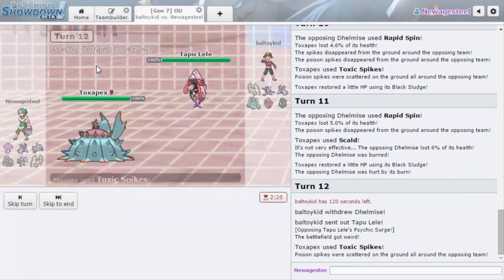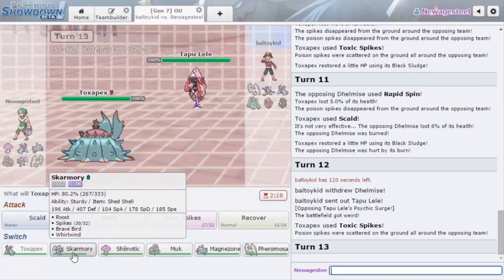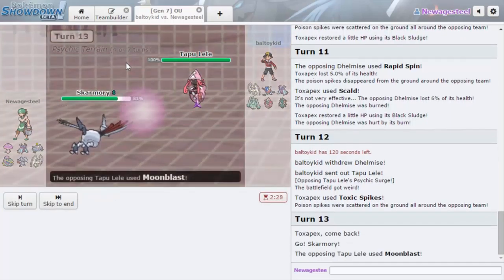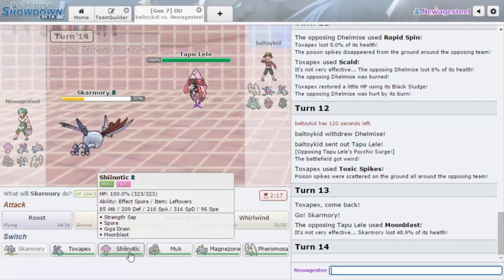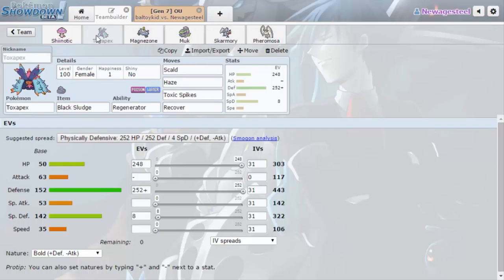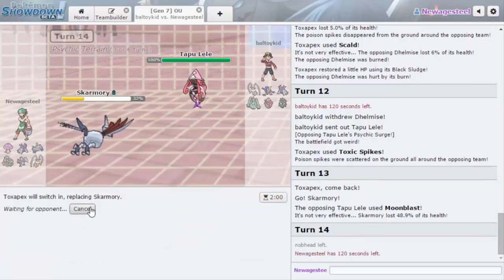He decides to go Tapu Lele here — this thing is the issue. He can't go for Psychic since there's no terrain, so I'm going to Skarmory. He cannot go for Psychic. Oh my gosh... Did Tapu Lele really do that much? Also why is Toxapex's Special Defense better than Shiinotic, when Shiinotic is supposed to be my specially defensive Pokemon? I'm going to go Toxapex. Okay, taking that damage really sucked. His Delphox can actually come in now since he's burned — I probably should have thought that through more.